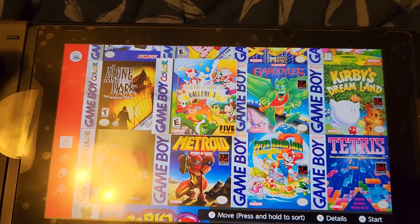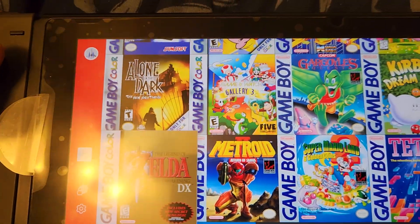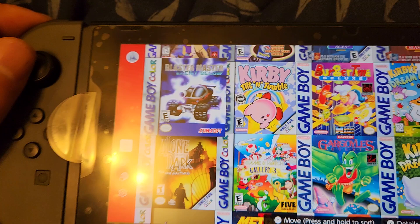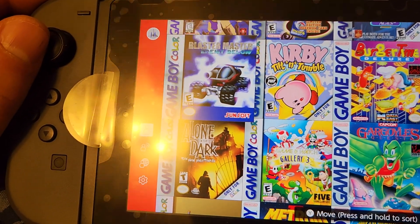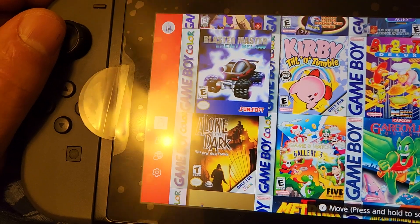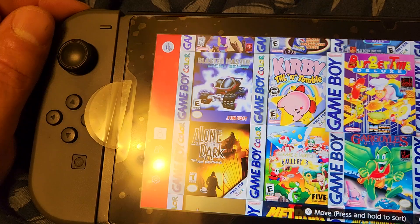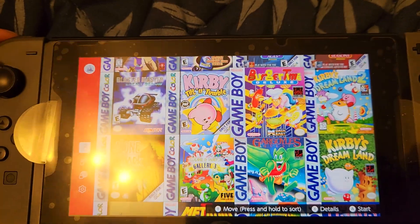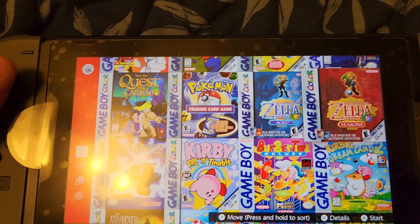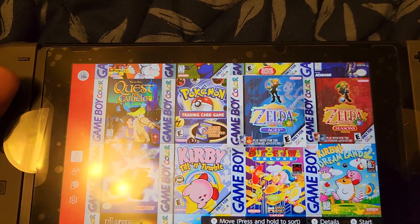Gargoyle's Quest — don't have it. Game & Watch Gallery 3 — don't own it. Alone in the Dark, never played it. Blaster Master: Enemy Below, I think it is. Kirby Tilt and Tumble. Burger Time — I own that one. Kirby's Dream Land 2 — I think I own that as well. Don't own the Oracle games — Oracle of Seasons or Oracle of Ages, the Zelda games.